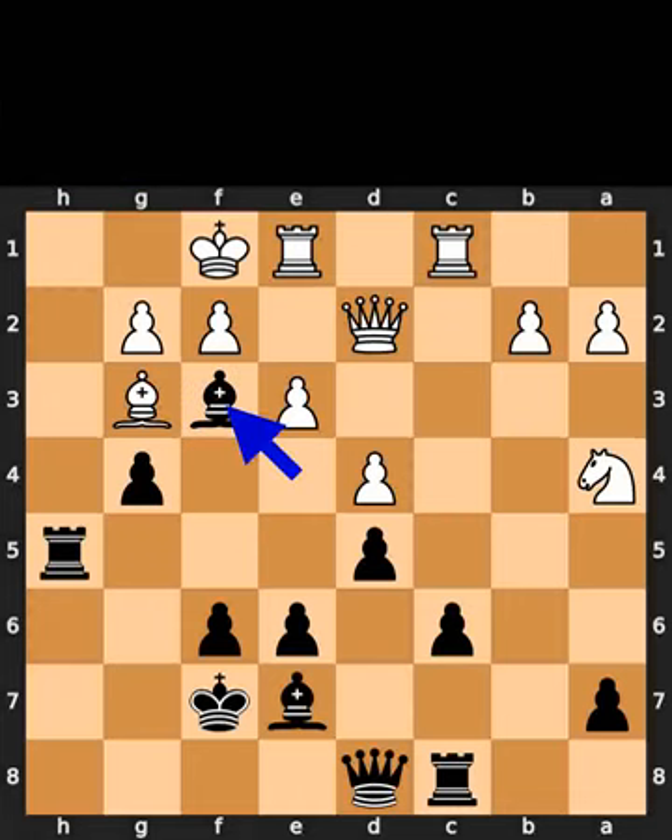Black plays bishop to f3. White takes the bishop on f3 using the pawn. Black takes the pawn on f3 using the pawn. If you enjoyed this video, please like and subscribe.